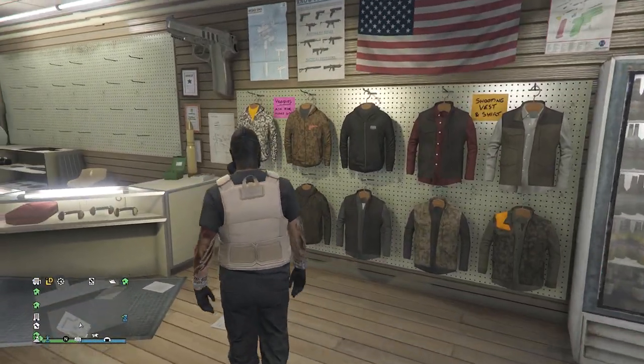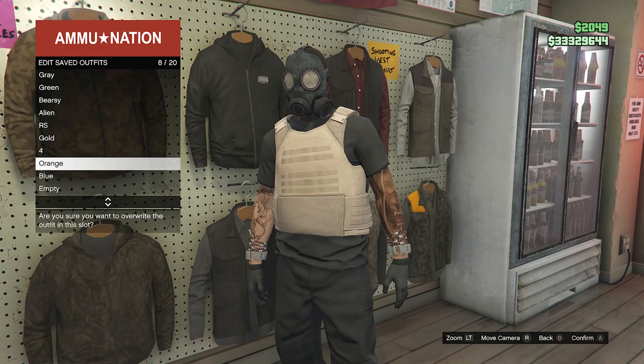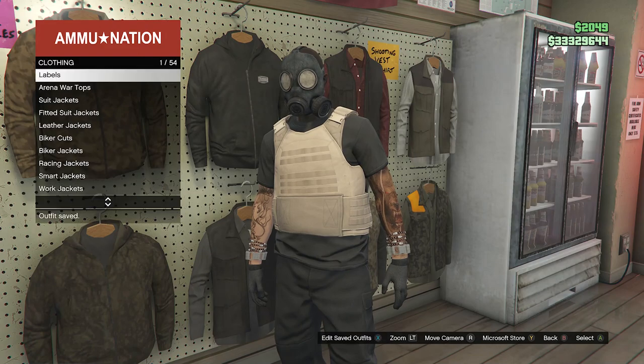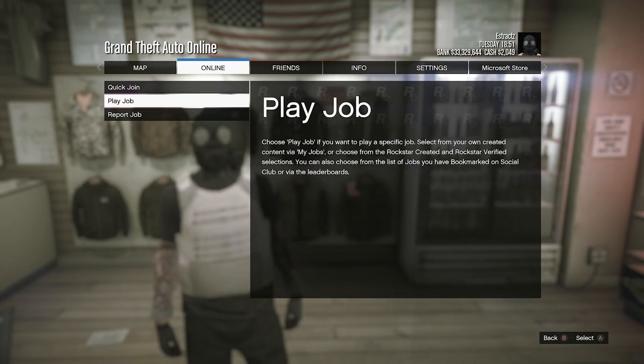When you equip the outfit, put away your interaction menu, walk away from the telescope, and you will see that the mask merges over to the outfit. Now head to the gun store. At the gun store, go to the top section, hit Edit Saved Outfits, and save the outfit on any slot.